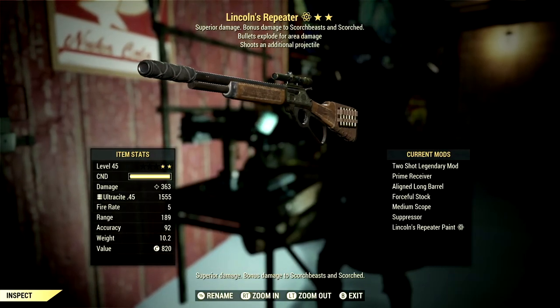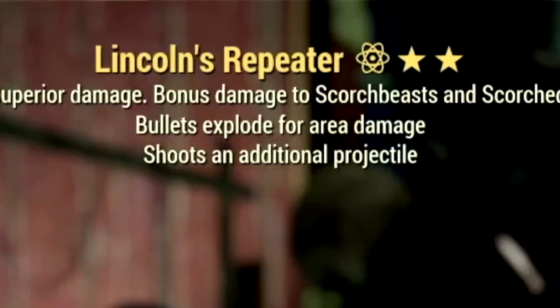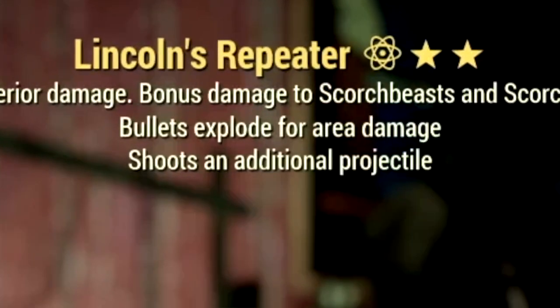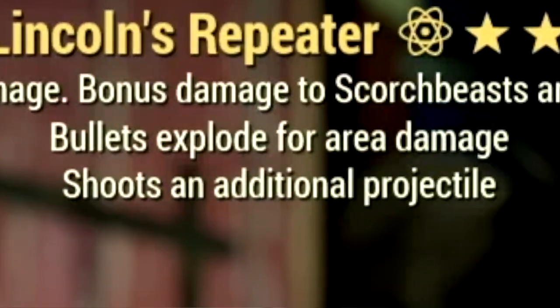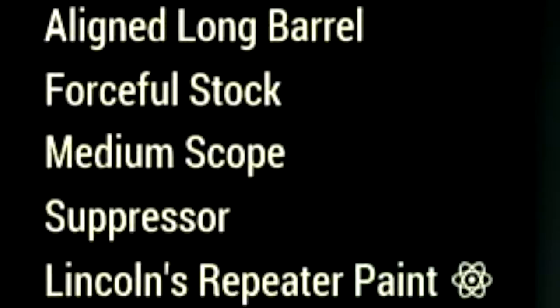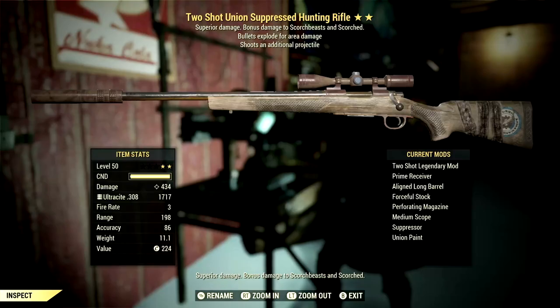The first rifle on our list is our two-star legendary Lever Action Rifle, with the main legendary effect being the two-shot effect — shoots an additional projectile — and it also has bolts that explode for area damage. Over in the mods, we're using the Prime Receiver, Aligned Long Barrel, Forceful Stock, Medium Scope, Suppressor, and Lincoln's.